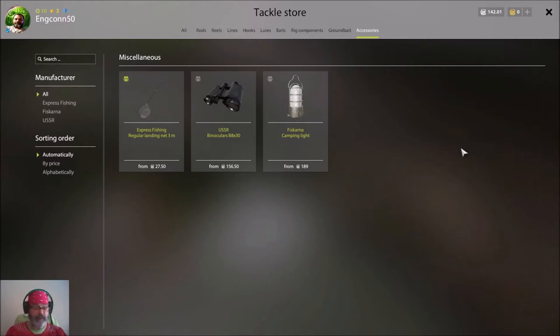Here's how you use the net: when you have the fish on, use your right mouse button — pressing it lifts the rod up. Maintain pressing that and hit your Spacebar, and that will activate the net to scope out and pick the fish up for you.